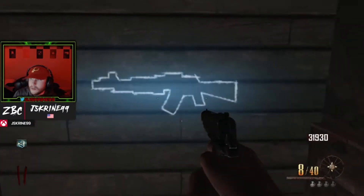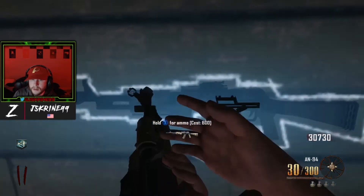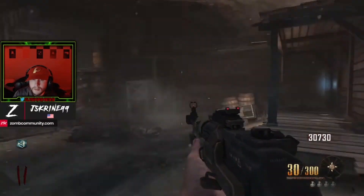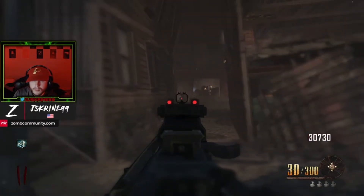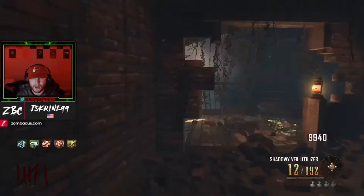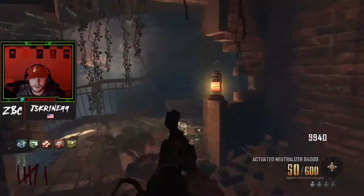What is going on everybody, jscry99 here back with another video. This is the Black Ops 2 best weapons. We're going to kick it off with the AN-94. I don't need to explain why this is one of the best guns in the game — everybody knows the AN-94, it's one of the best assault rifles of all time. Everybody knows it, everyone uses it.